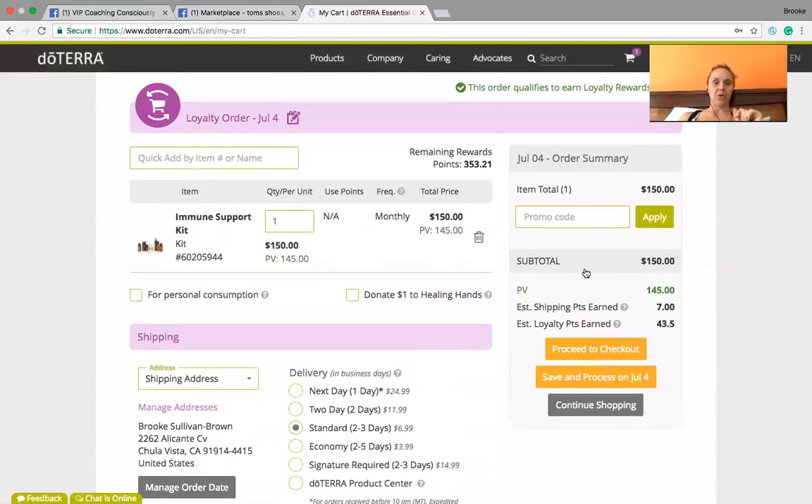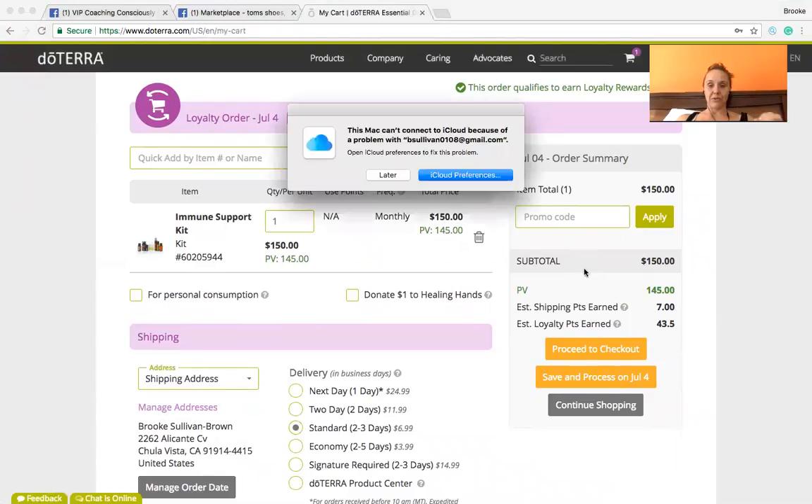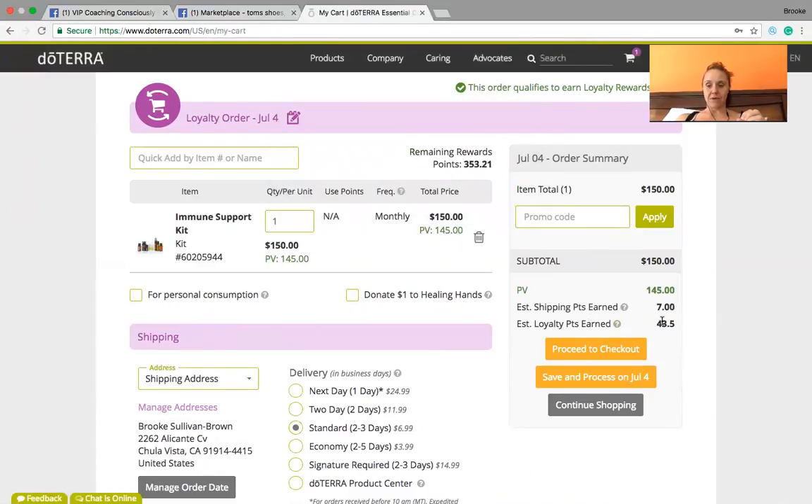When you are on the loyalty rewards program, I like to look at this as getting below wholesale prices. When you sign up with doTERRA you automatically get 25% off retail, so you're saving 25% right off the top. The longer you're with doTERRA, you can save an additional 30% off your order. I've been with doTERRA for a couple of years, so in addition to my 25% off I also get an additional 30% off, which you can see right here.